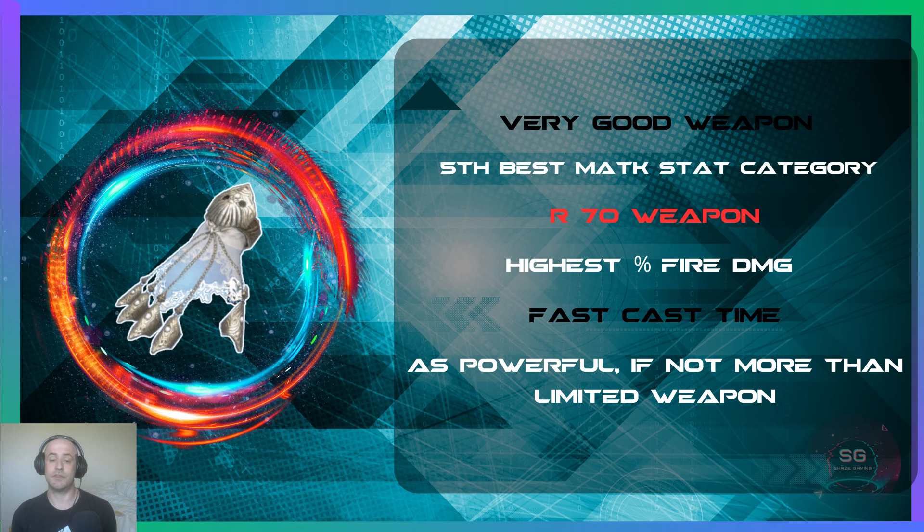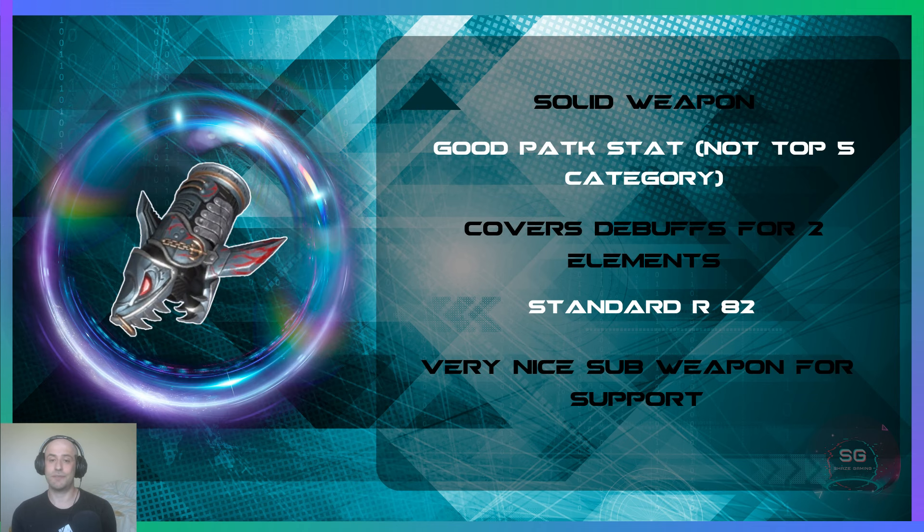So Tifa's Shell Knuckles is a very good weapon — it sits in the fifth best magic attack stat category. The major downfall, just like Zanoga Blade, is the total R ability points being only 70. It is the highest percentage fire damage weapon right now and has a very fast cast time, making it very good. It is as powerful if not more powerful than the limited weapon Zanoga Blade — they're pretty much identical, but Tifa's casts a lot faster.